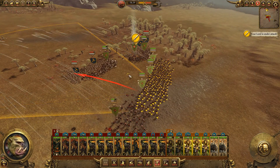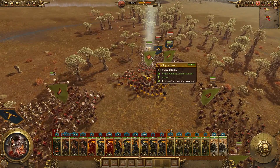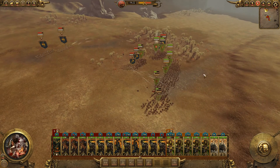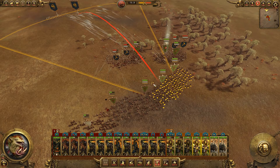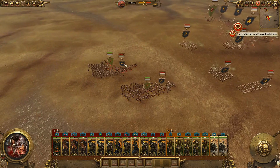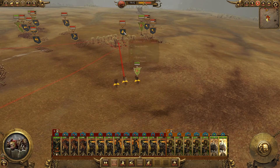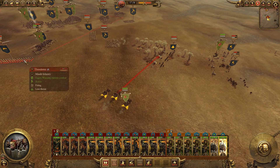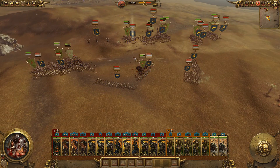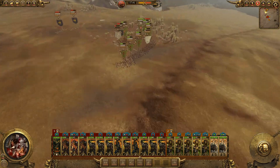My ranged troops are not doing well against the Quarrelers - the Quarrelers just have better accuracy to be honest. The Orc Boys are losing over here. I think we're winning on this flank, I'm not sure though. These guys fire quickly but don't have accuracy. The combat over here isn't great, but we actually engaged their Thunderers straight up. Let's get the artillery. Chariots are doing really well against the artillery - we've disrupted all of their artillery now.